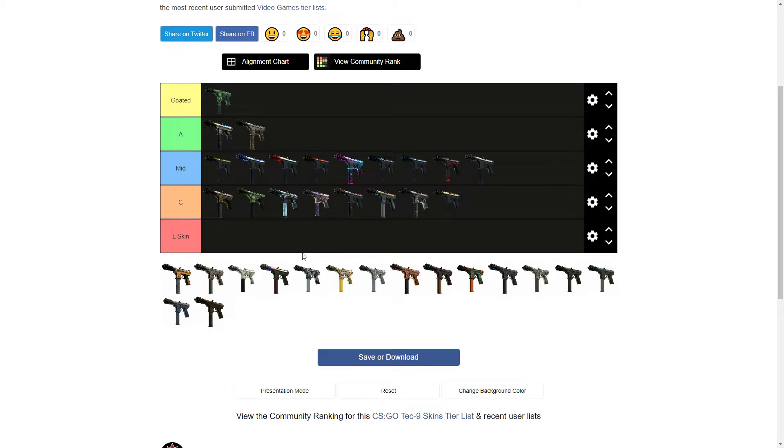Then we got the Tec-9 Fuel Injector — I used to have this because I had the AK Fuel Injector and the Tec-9 version. Sold both probably five years ago. This isn't too bad. I'll put that in A tier right behind the Control Panel. I think the AK Fuel Injector is a lot nicer than the Tec-9 version. Every time I pick up the AK version I think it's actually really nice — probably a top five AK skin after the Hydroponic, Wild Lotus, Neon Revolution, Jet Set, and then probably the Fuel Injector.